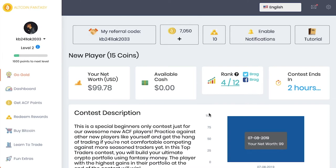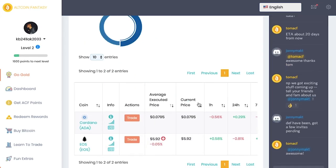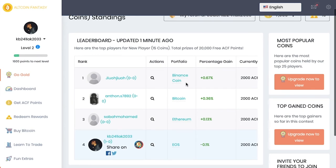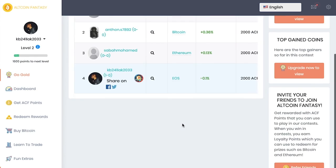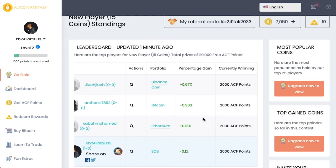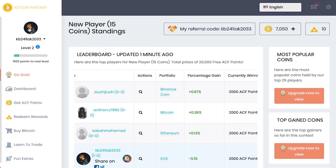So let's go to the contest — as you can see I'm ranked fourth right now. I'm actually down a little on that one, but I'll come back and check in maybe 30-40 minutes. The top guys have obviously gained by holding Bitcoin, Ethereum, and Binance Coin. I'm holding some EOS. This shows my record — actually want to check that out. Anyway, check it out and let me know what you guys think in the comments. If you're new to the channel, hit that subscribe button. Until next time, take care!